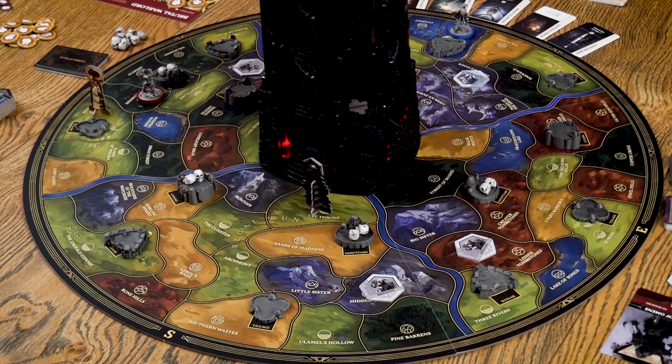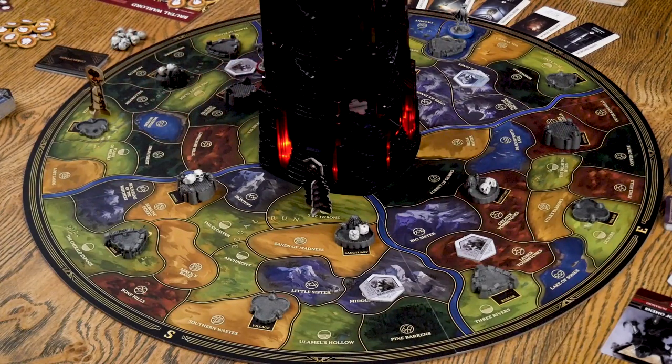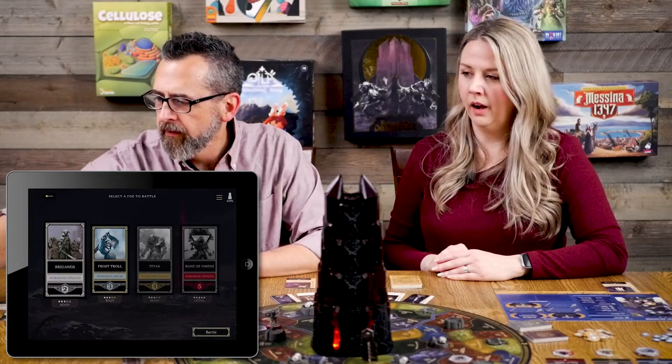I take my five warriors, then move to the Brigands for a battle. Here's how battle works: you push the battle button in the app, choose what you're battling — tap Brigands, hit battle — and since they're level two, a small deck of face-down cards comes out. I pick two of those cards and suffer the results, though I can spend advantages to improve the cards. This first one says 'lose five warriors.'